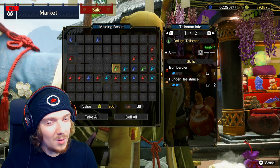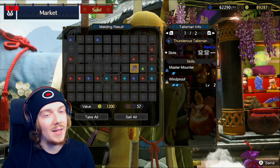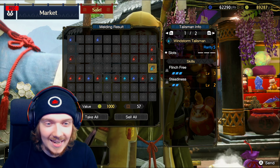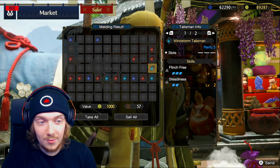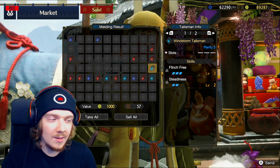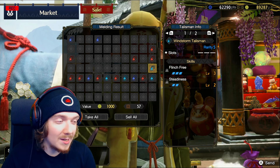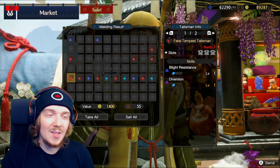Slugger and Bludgeoner again — same combo as before, not terrible but not great. Bombardier and Hunger Resist — pass. Stun Resistance and Steadiness — pass. Master Mounter and Windproof — not great. Flinch Free level three and Steadiness level two — there's potential for bowgun builds where you need Flinch Free, though it has no decoration slots and is only rarity five.